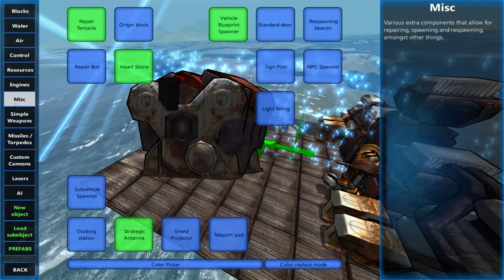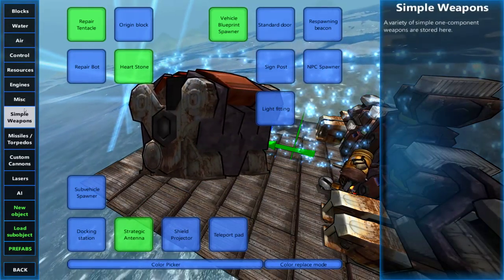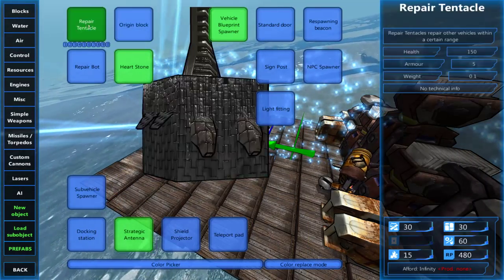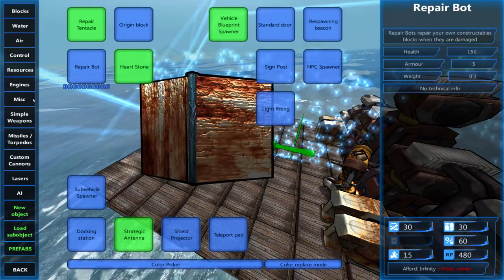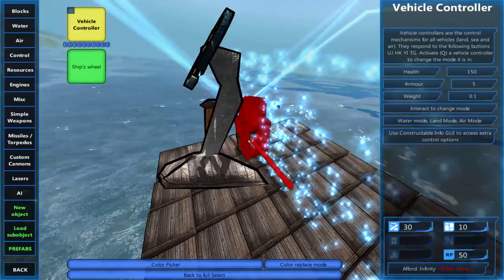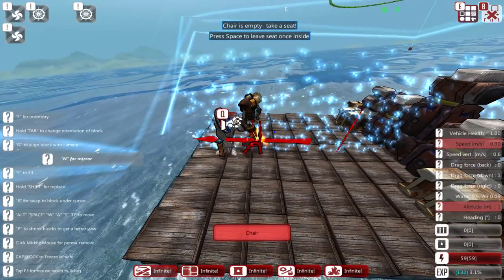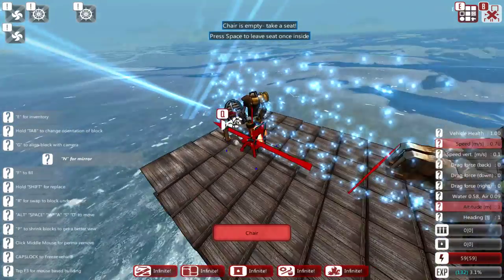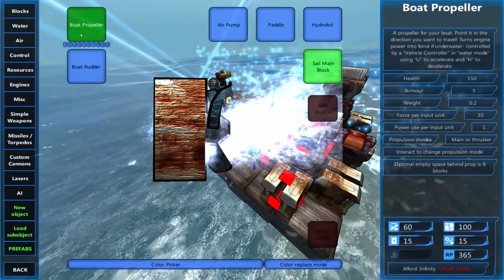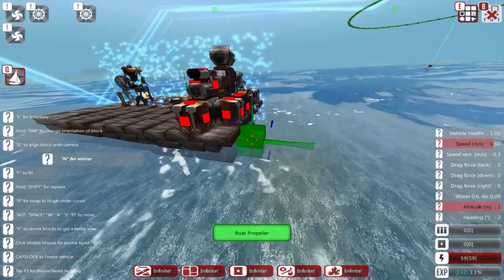Now I'll show you how this works — we'll just test this out real quick. To do that, we are going to add a vehicle controller from the control tab and pop one right up in the front. Then let's put a chair right over that. If you mouse over the chair and hit Q, you can put your avatar in there. We're going to go to the water tab and add a boat propeller right to the back.